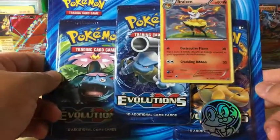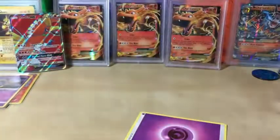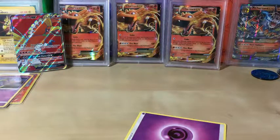Last chance for that Charizard is gone from this blister, but at least we got a full art Ho-Oh GX — pretty ecstatic about that. If it were in better condition it would be perfect, but condition is very important when grading cards.